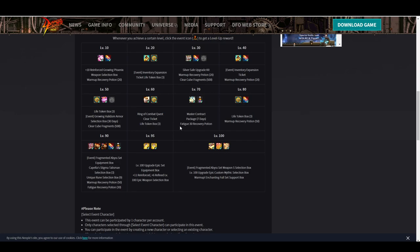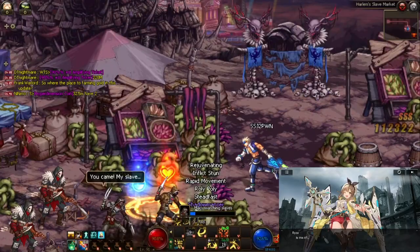At level 60, grab it but leave it in your safe — these items are handy but don't worry about them if it's too overwhelming. At level 70, the Master Contract Package you do want to grab and use — it gives you a lot of Sarah Shop pay-to-win contracts for seven days, making your character stronger. At level 80 you get tokens and more potions — grab them but you can ignore them.